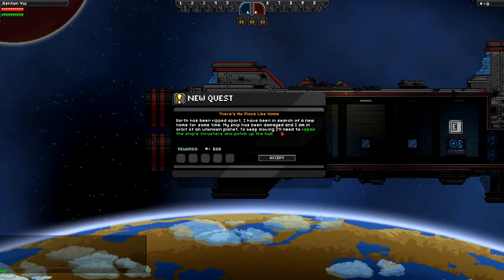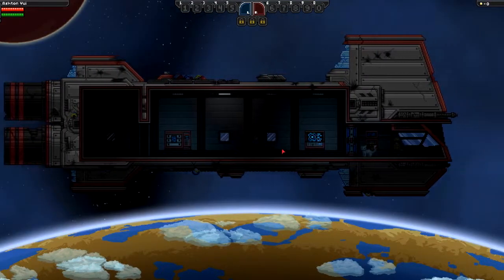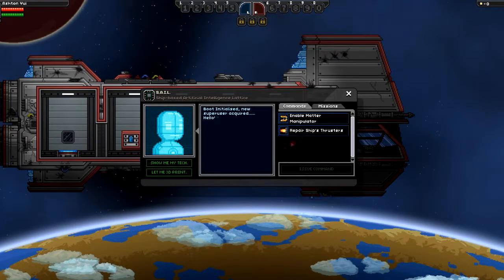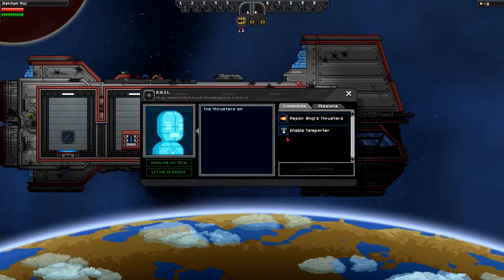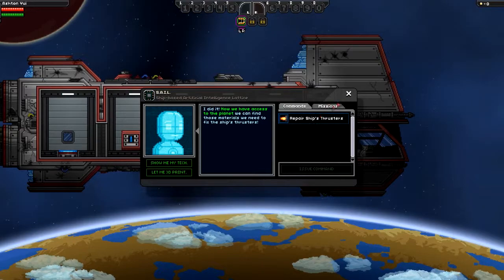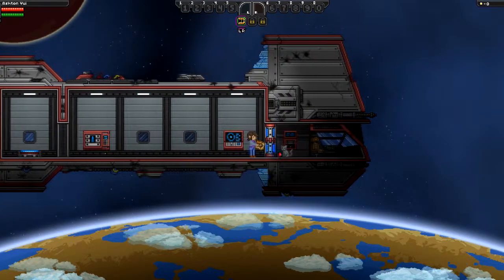Basically, this thing and space — if you know anything about Starbound, you understand this game. So we run over here, grab that, and reboot the ship AI. Enable my Matter Manipulator. We have to press R to open that up so that we can do Matter Manipulating stuff. I need to enable the teleporter. One thing that always kills me is I have to get the ship thrusters repaired, which I need 20 core fragments for that, which are at the core. But there's a kitty that I need to save.